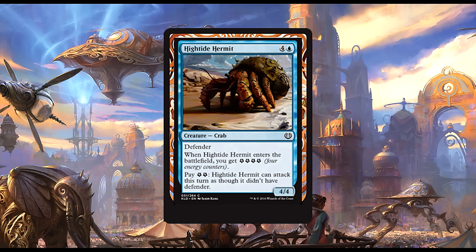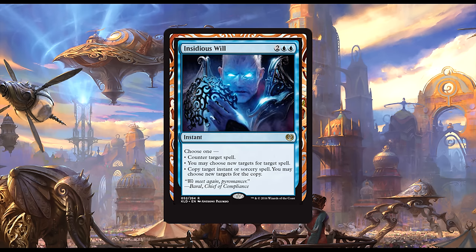Up next we have High Tide Hermit: one blue and four generic for a 4/4 Crab with Defender. When High Tide Hermit enters the battlefield, you get four energy counters. You may pay two energy counters and High Tide Hermit can attack this turn as though it didn't have Defender. Well, I suppose you've got to balance out the Glimmer of Geniuses with something bad, and I guess this is it. Bad hermit crab, go home — nobody wants you here.